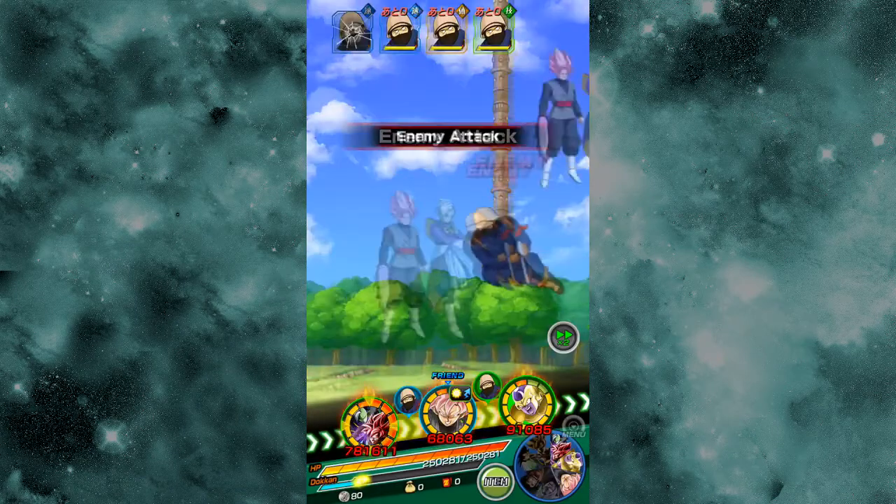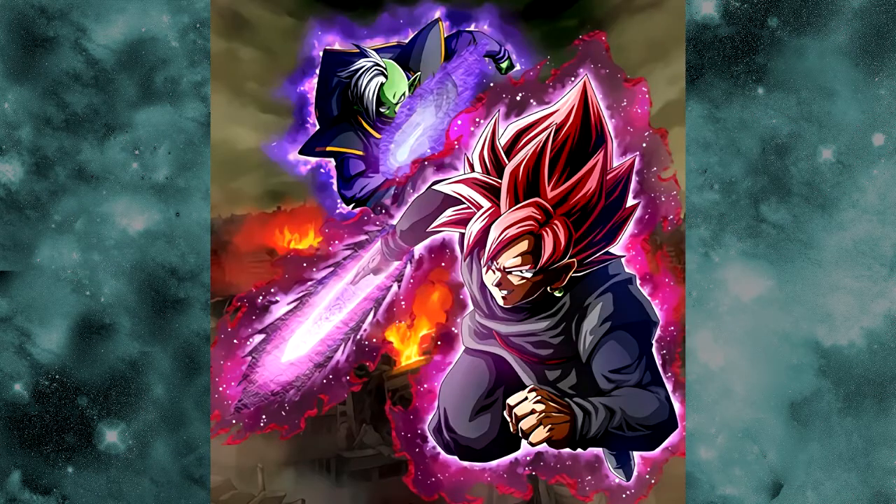Oh, look at that — he got a dodge. I'm really liking the fact that they're doing double-character LR cards. They started with the LR Androids, and I think Zamasu and Goku Black are the only other double LR cards right now. I guess you have the Ginyu Force card also — he has the entire Ginyu Force team attack with him. Outside of those, there's only a few: you have LR Ginyu, LR Zamasu and Super Saiyan Rosé, and the LR Androids. I wonder if they'll do that with other cards in the future.